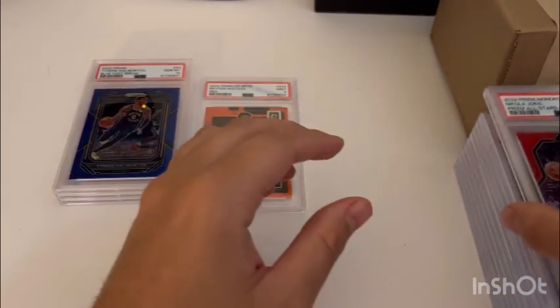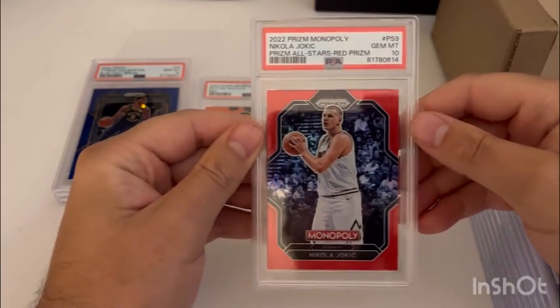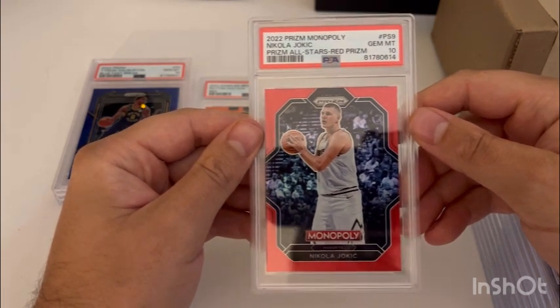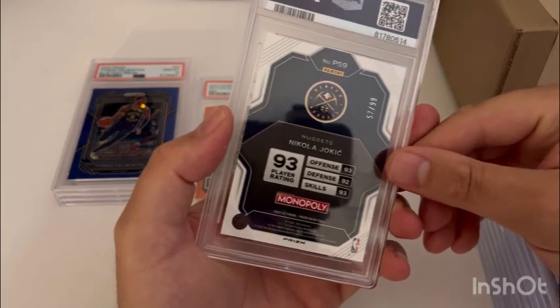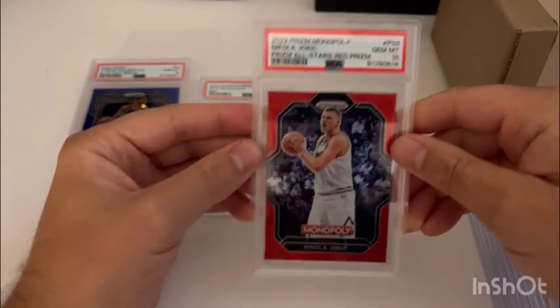This next one is out of Prism Monopoly. My brother bought a bunch of Prism Monopoly parallels of the Serbian big man — a lot of them looked really clean so we decided to send a lot in. We got the red out of 99, got the 10.